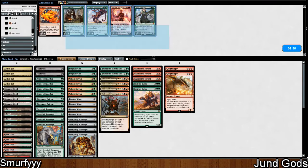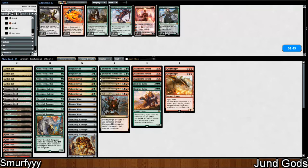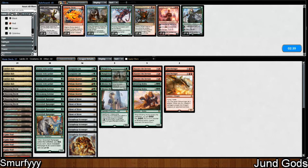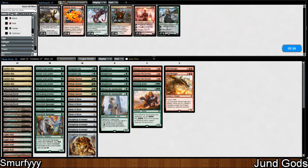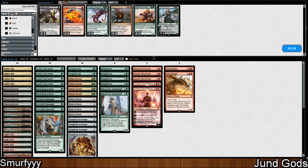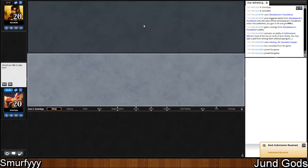So we don't want the removal — we just want to be as threat-dense as possible. Manglehorn is good at slowing the Marvel down. Two Chandras I quite like. Don't like Bristling Hydra though. I took out our Bristling Hydra because I don't think it ever gets in damage — at least Chandra they have to attack it, and if they're attacking Chandra then we can attack them back.